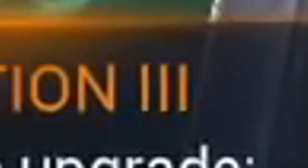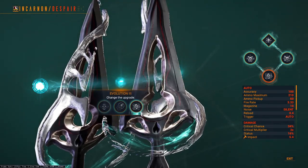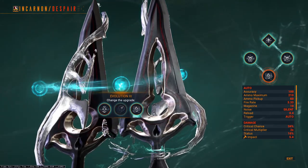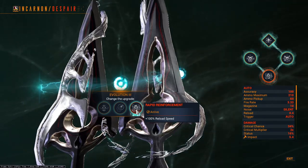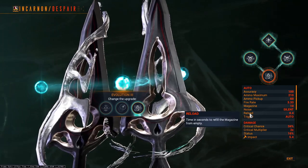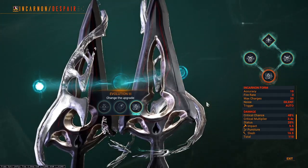Evolution 3 offers: 30% less sway when aiming down sights, a 50% increase to projectile speed, or a 100% increase to reload speed. These options are all quality of life — choose whatever you want. The third option is great for the non-incarnate state as it provides a reload that's double as fast, and it actually helps you evolve your weapon faster, so it was my choice of selection out of this tier.